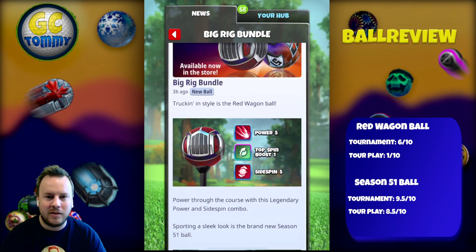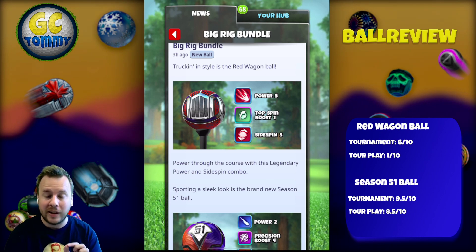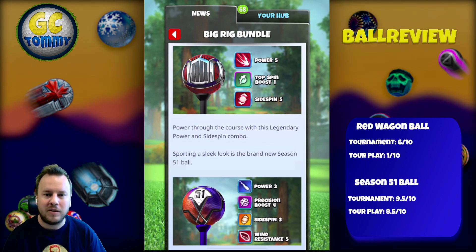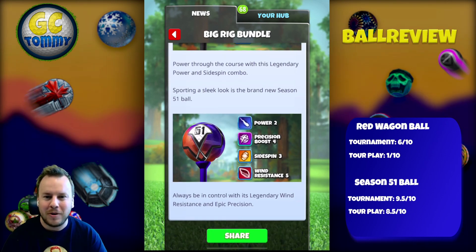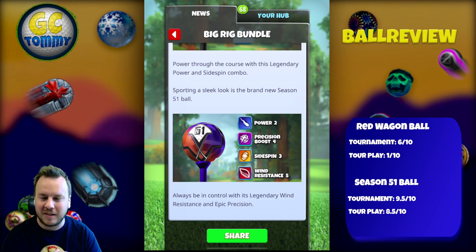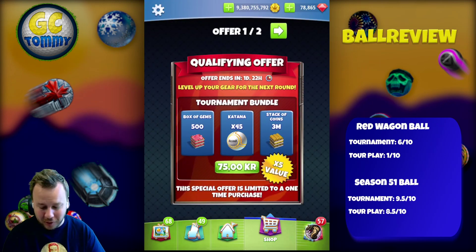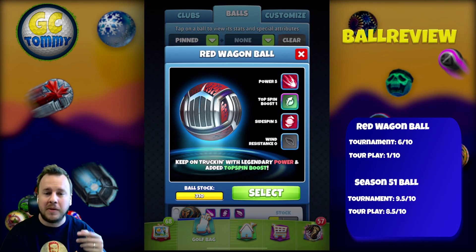Let's take a look at the Red Wagon Ball first. Trucking style — Power 5, Top Spin Boost 1, Side Spin 5, and Wind 0. Then we have the Season 51 Ball: Power 2, Precision 4, Side Spin 3, and Wind Resistance 5. I bought all the balls, so make sure to comment in the comment section below what you think about this bundle.